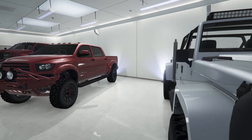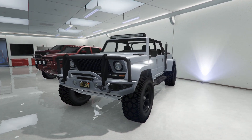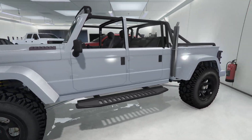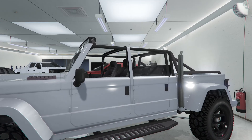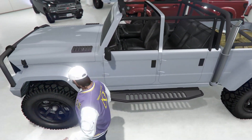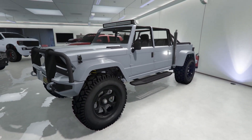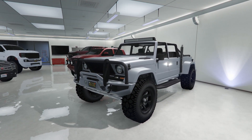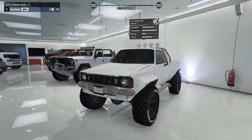Number eight is the Camacho. This thing is super underrated — it's actually a more modernized version of Trevor's truck. It's a crew cab with no roof, and it's got luggage in the bed as a customization option. The side steps and front bull bar are also customizable. This truck has a great amount of customization and you can make it look super unique. I've seen some amazing builds with this thing — definitely check it out.